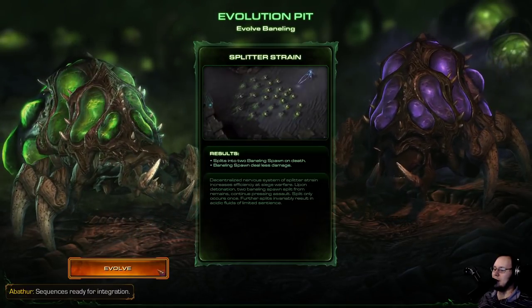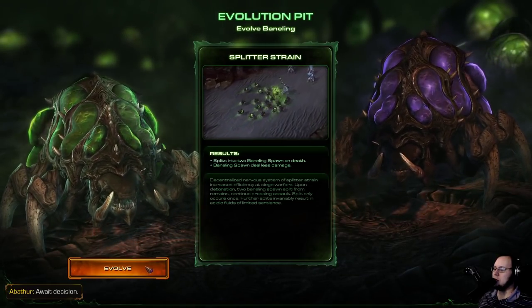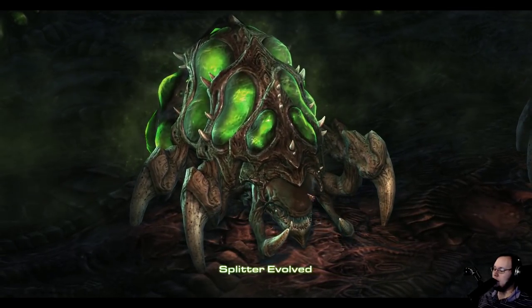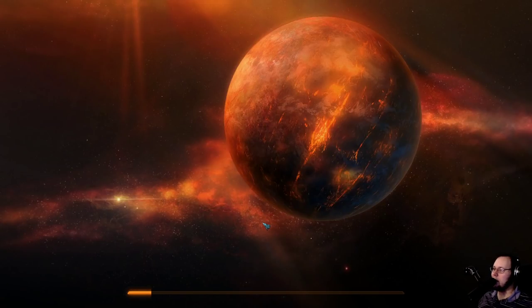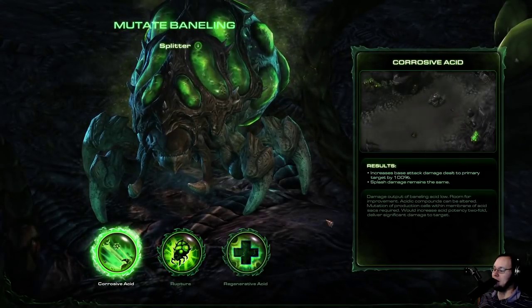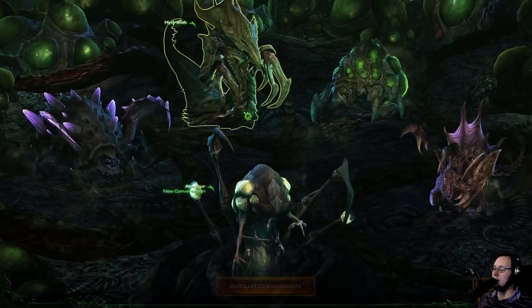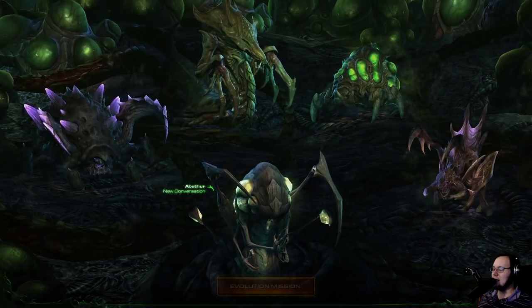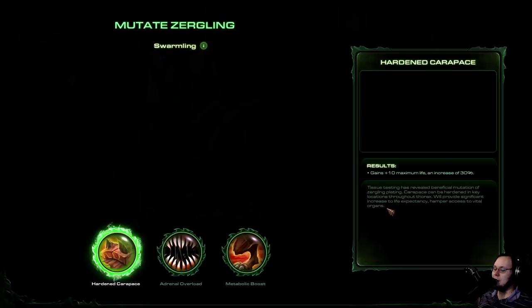This is what everybody asked for — here is Mr. Splitter, so we're gonna grab him. Oh, they're blonde. Do they not have eyes? That's probably good — it'd be really hard to see if you were a rolling Baneling. I need to make sure that I have the correct Baneling upgrade. I do — Corrosive Acid. This one's really good. The other two are very meh.